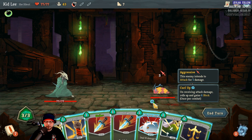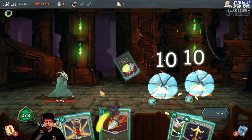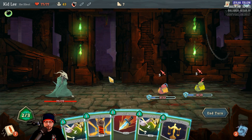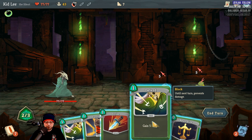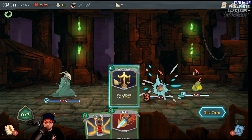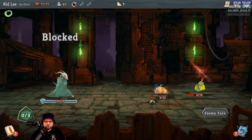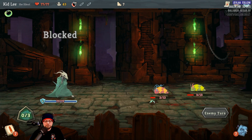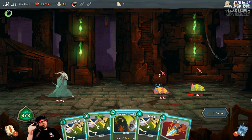On receiving attack damage, they curl up and gain six block. Let's use the ten-damage-to-all card. Now I've got to do eight damage to kill them. That's ten damage going out — let's go ahead and block. I'll apply a weaken as well. Yeah, this is just like I said — one of these chill games where you just sit back and play some Slay the Spire and chill out.